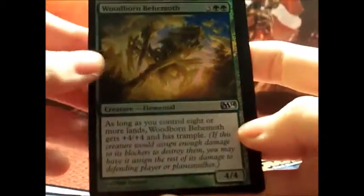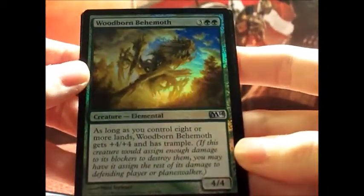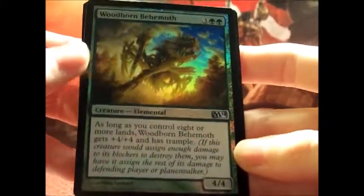I got a foil card! It's an uncommon foil. It costs five and it's green — Woodborn Behemoth. As long as you control eight or more lands, Woodborn Behemoth gets plus four, plus four and has Trample.